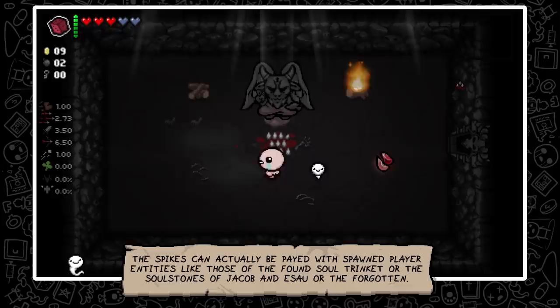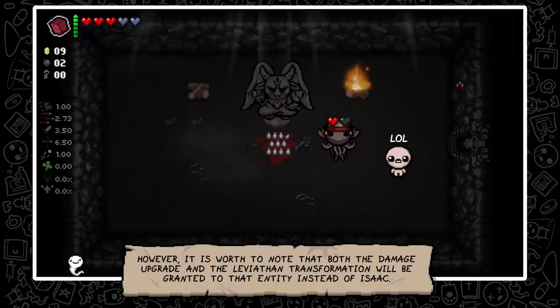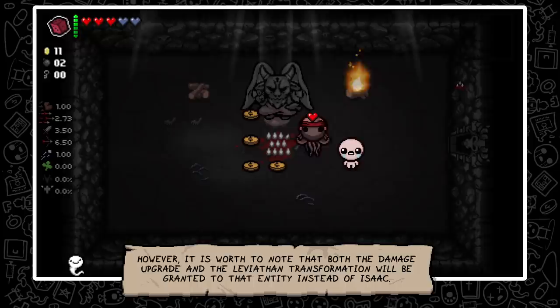The spikes can actually be paid with spawned player entities like those of the Found Soul trinket, or the soul stones of Jacob and Esau, or the Forgotten. However, it is worth noting that both the damage upgrades as well as the Leviathan transformation will be granted to the dead entity instead of Isaac.